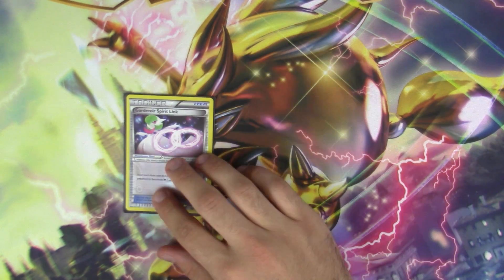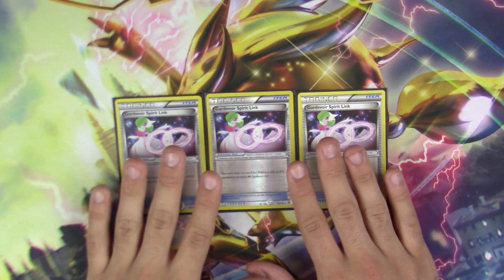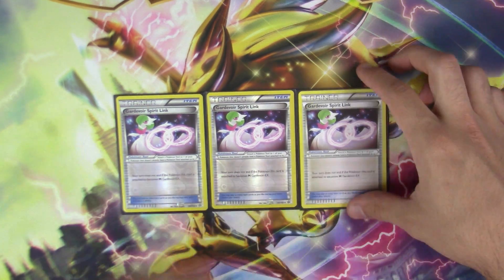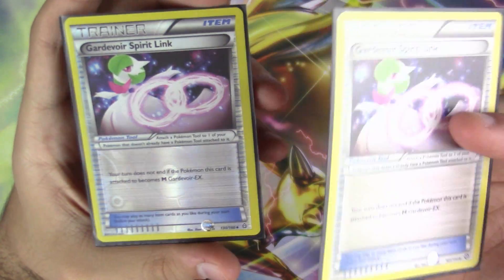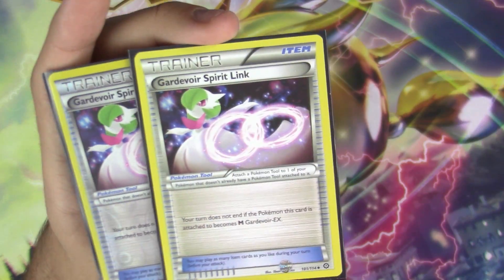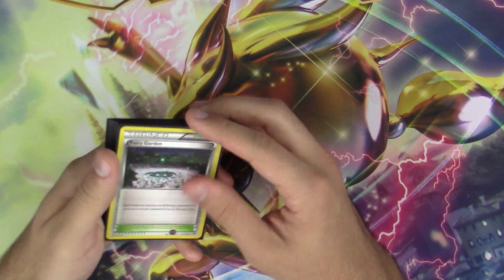For our final item, three copies of Gardevoir Spirit Link. I really wish they had done something different for the Spirit Links in Steam Siege — at least made it shiny. I have the Primal Clash version right here and the Steam Siege version right here, and they are exactly the same. Even the poses are identical. It's like, why Pokémon? You could have made a Spirit Link with different art — it's not like you're struggling for money.